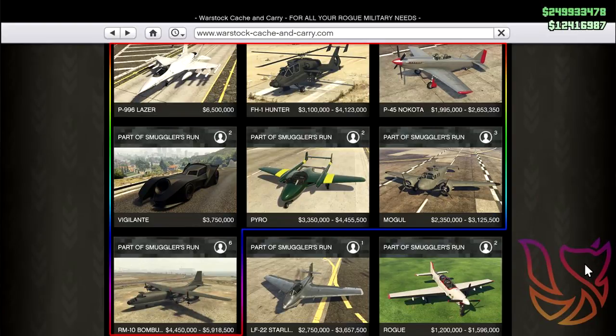The next vehicle is the Pyro at 4.4 million dollars. Then there's the Mogul — this vehicle is actually in game already and appears in the first Smuggler's Run mission, but when it releases it will be 3.1 million dollars. The next plane coming out is a pretty big one called the Bombushka, which will be 5.9 million dollars.